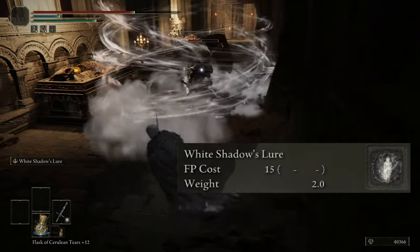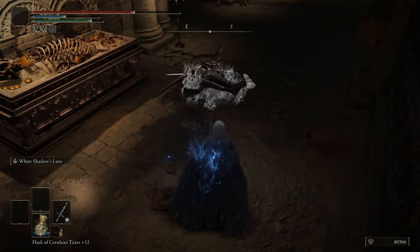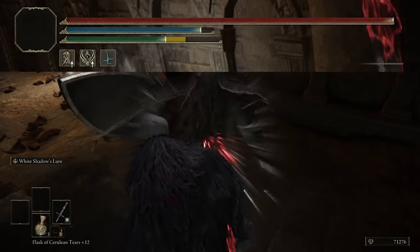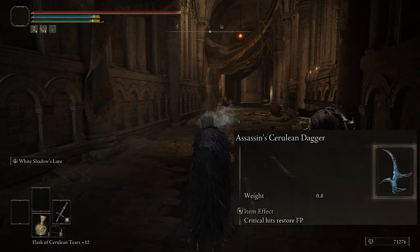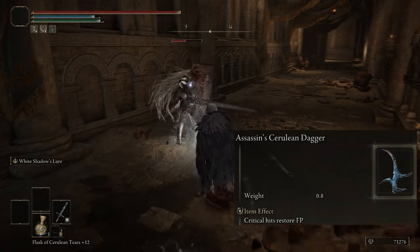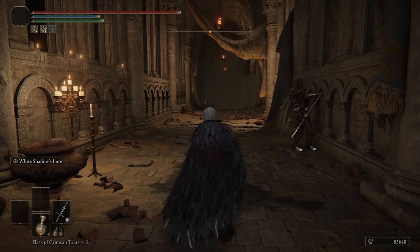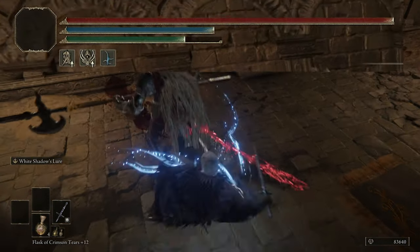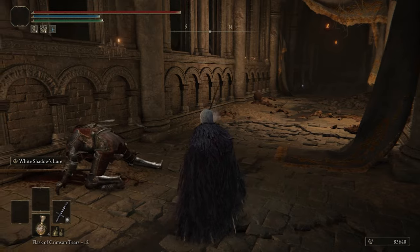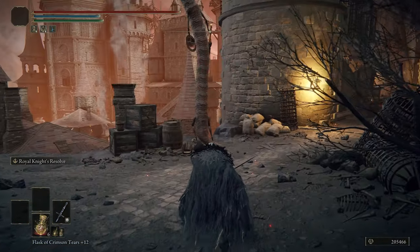It does cost 15 mana per use, but there's a way to make it completely free so you can use it non-stop everywhere you go. To do that, we need the Assassin's Cerulean Dagger — every critical hit we land gives us 15 mana back. Use White Shadows Lure, get a critical hit, refund the mana, and repeat that cycle for infinite use.